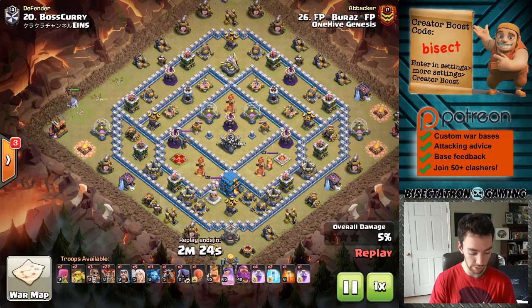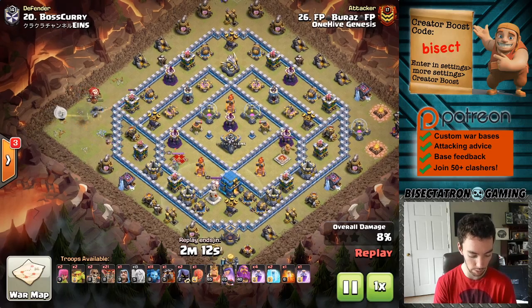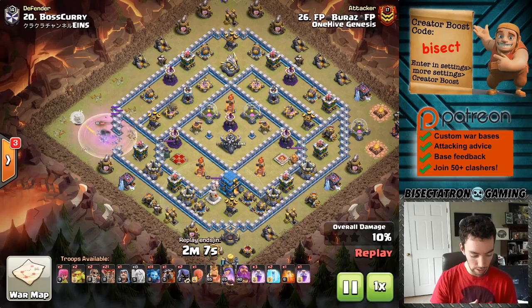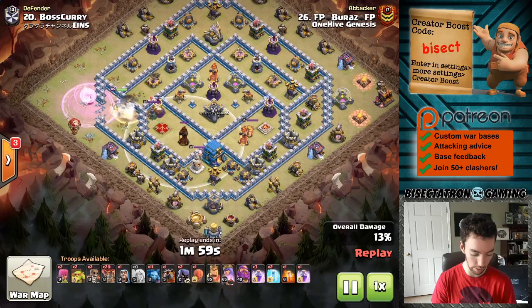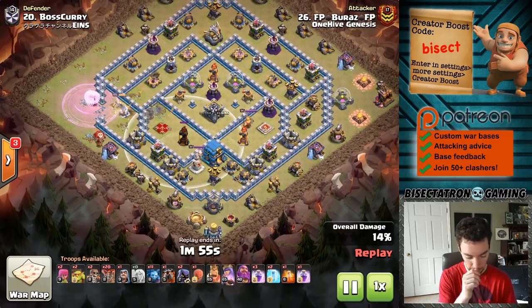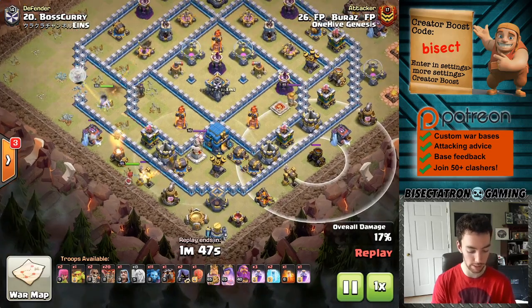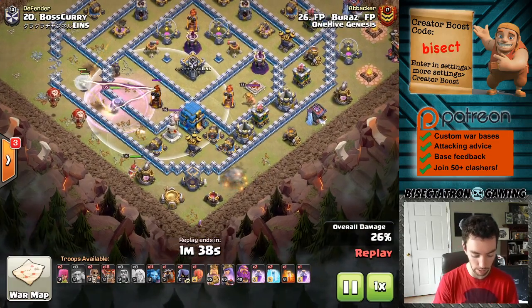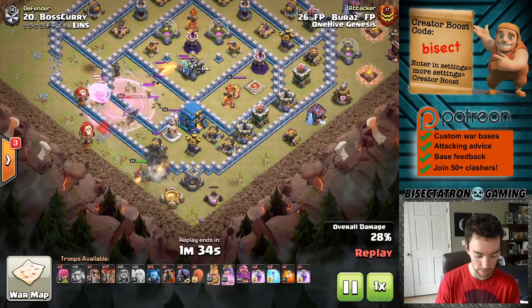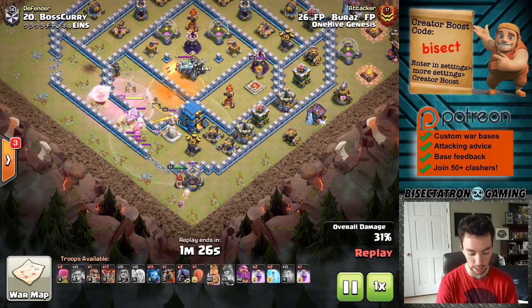Starting off, you can predict the first few buildings the queen's going to take out and which way she's going to go, so you don't have to get too creative with the funneling - but you do have to get those healers down. She got a little bit low there. Opens things up with the super wall breaker and the queen comes down. I really like that as the queen moves through the base walking through this outer channel getting high-value buildings, it's important to use other troops to take out the outer buildings so they don't waste the queen's time. Uses not only the king but also wizards, sneaky goblins, and some balloons to suss out those seeking air mines.